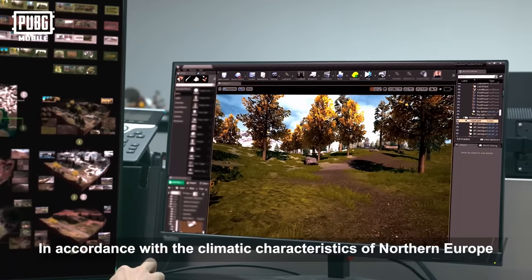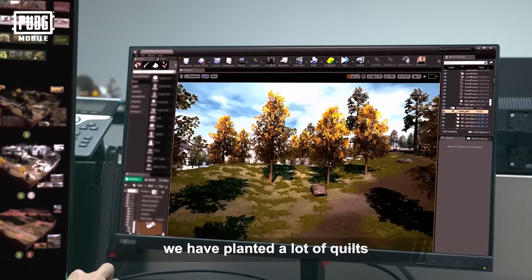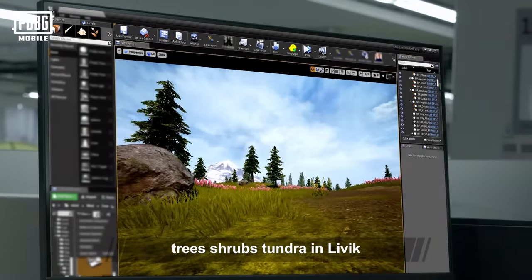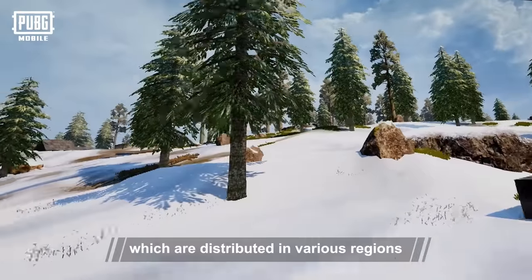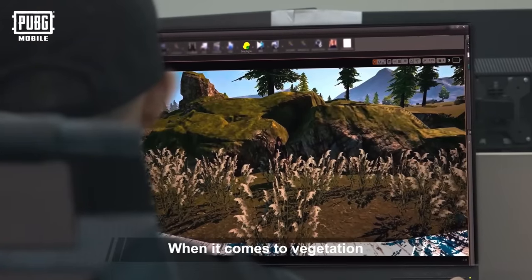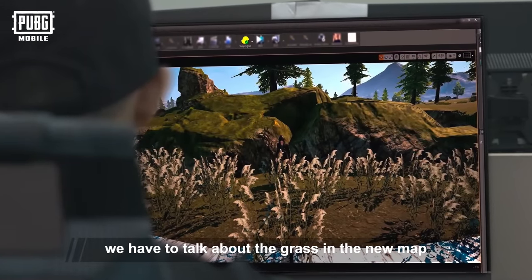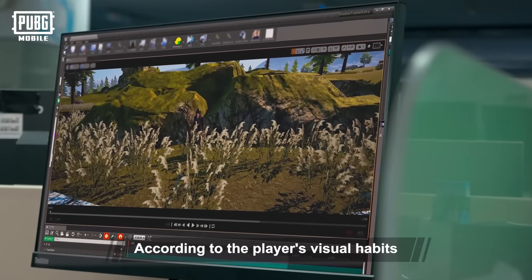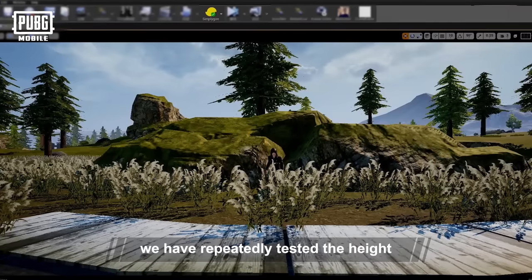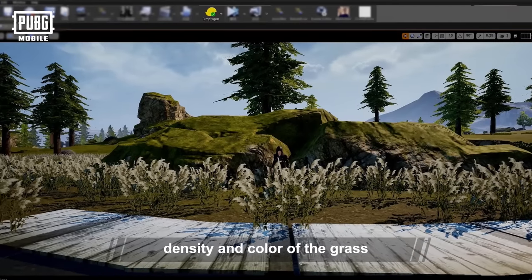In accordance with the climatic characteristics of Northern Europe, we have planted a lot of conifers, trees, shrubs, tundra, and other vegetation which are distributed in various regions according to their habits in real life. When it comes to vegetation, we have to talk about the grass in the new map. According to the players' visual habits and tactical changes at different distances, we've repeatedly tested the height, density, and color of the grass.